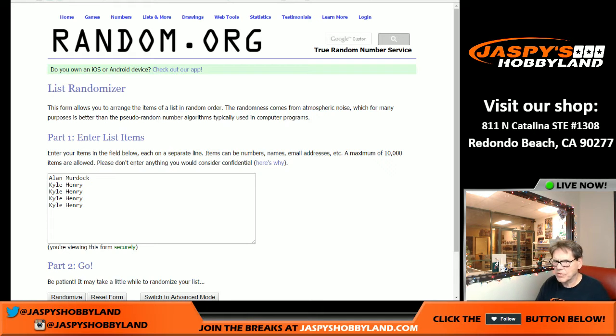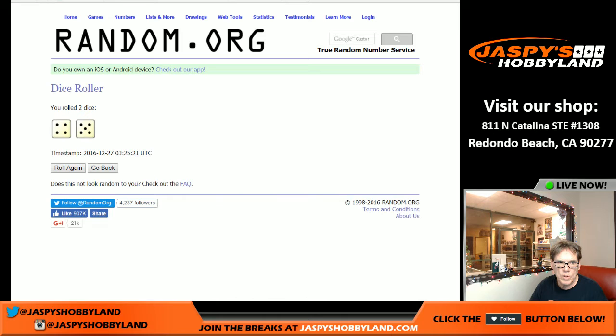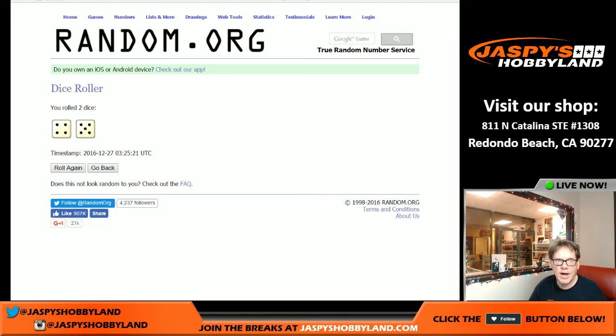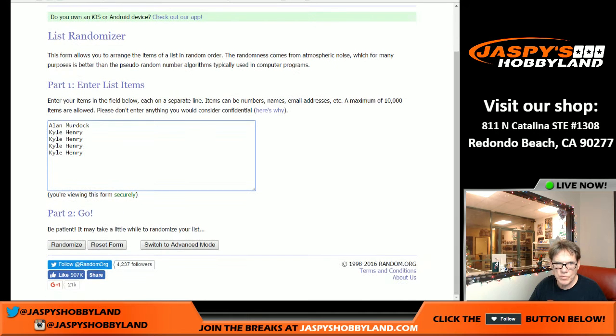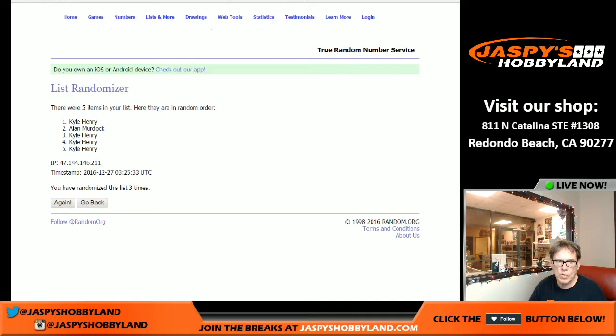Good luck Kyle, good luck Alan. How many times are we going to roll the dice? Five and four is nine times, so we're going to roll the dice nine times. Here we go — one, two, three, four, five, six, seven, eight, nine. Kyle you are on top, Alan you are on the bottom.